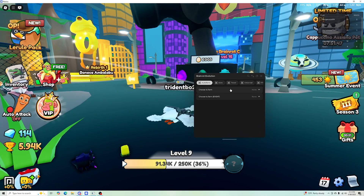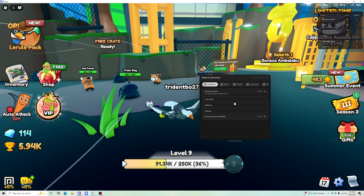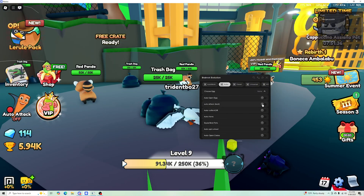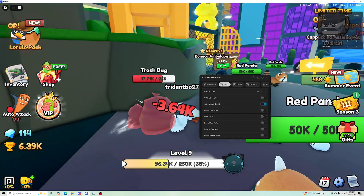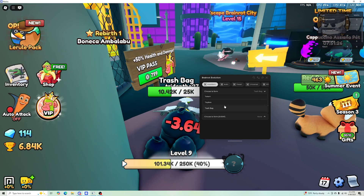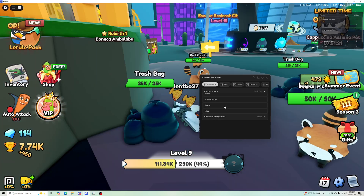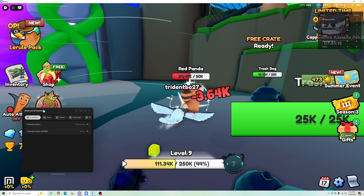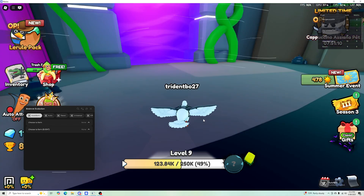It has auto farm — you can choose whatever you want to auto farm. For example, trash bag: you'll find it right here, it follows it, and you can turn on auto attack and it will auto attack for you. If you pick something like red panda that can attack you, it will actually move away from the attack so you don't get hit — you can see it rotating. If you don't want to use it, just click none and go away.